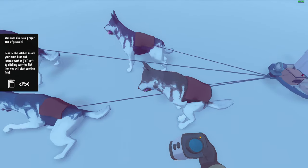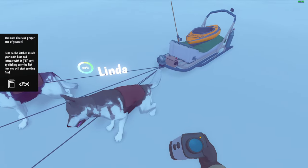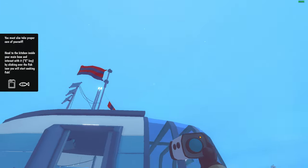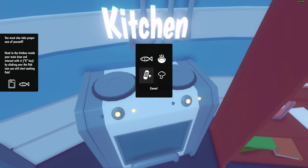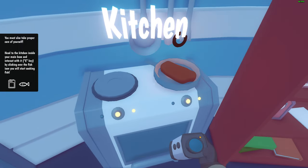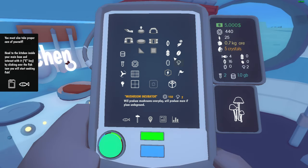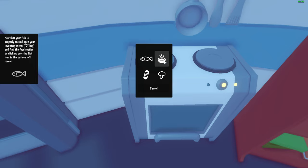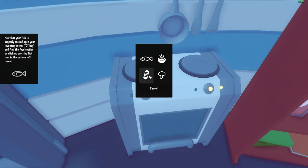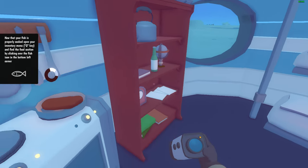What's that coffee icon? I think coffee is bad for dogs. Pet — there we go, Max, you're a good boy. So you really want me to feed you? But it's full! 'You must take proper care of yourself.' How do I do that? Check the kitchen inside the main base and interact with it. I didn't know we have a freaking kitchen! There we go — so we make fish.